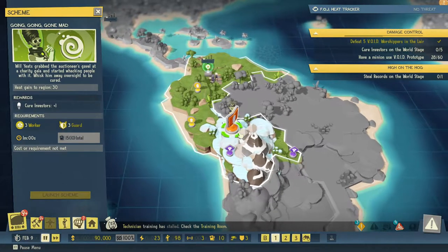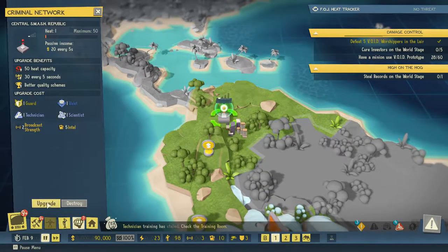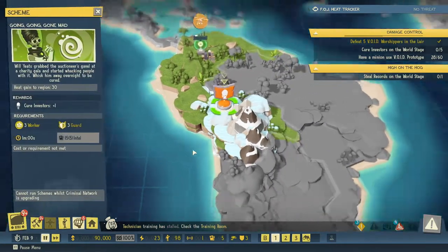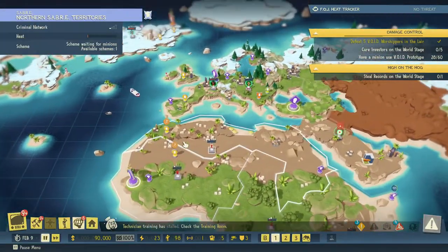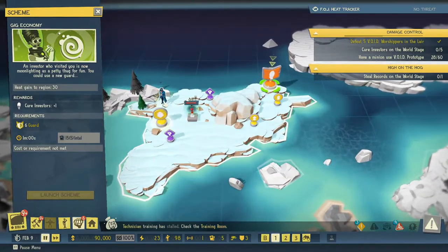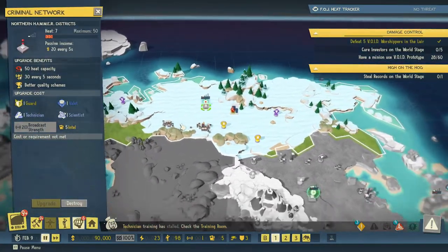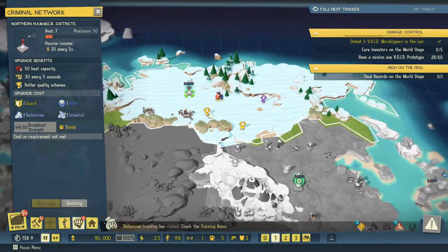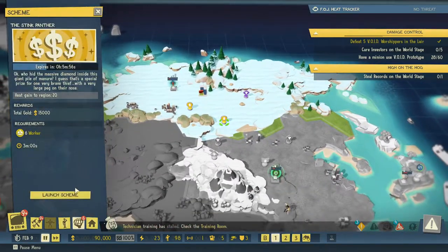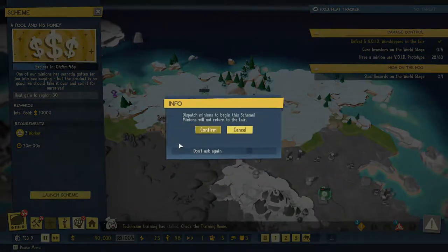We need to cure investors. We haven't queued anything up here, so let's start by upgrading the network, and then we will do this afterwards. Let's see, there's one up here — we're not going to do anything there right now. Over here we can do something. You know what, we can't upgrade you right now, so let's just launch this scheme.